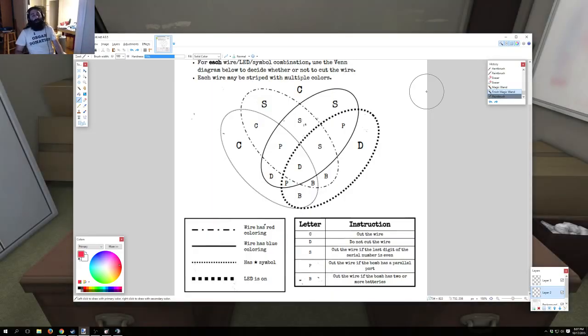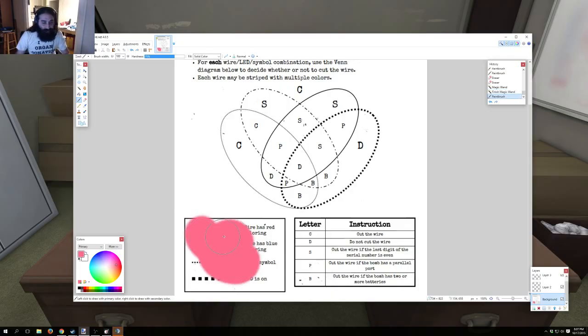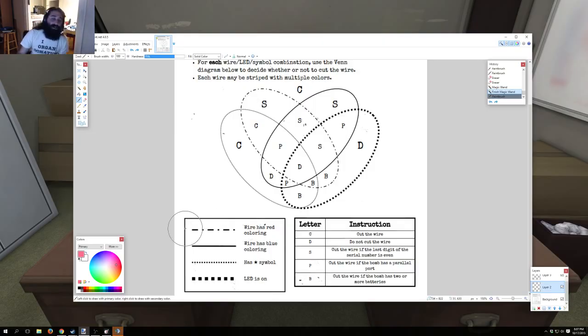Looking at the Venn diagram, down here you can see the little key. There are four different kinds of lines: the dot-dash line means the wire has red coloring, the solid line means the wire has blue, the small dots means it has a star, and the thick dots means the LED is on. You find which letter falls into the right bit of the Venn diagram, and then based on what the letter is, you either cut the wire, don't cut the wire, cut based on the serial number, cut based on the parallel port, or cut based on the number of batteries.